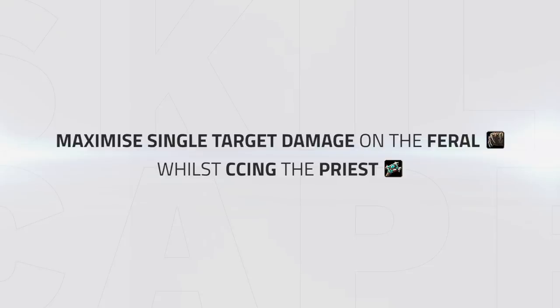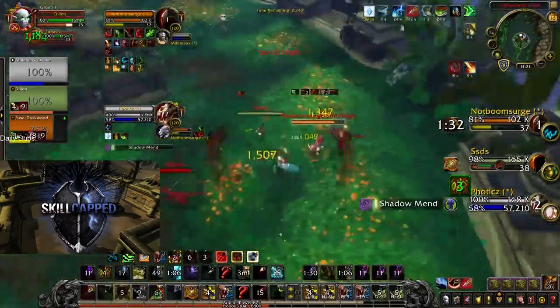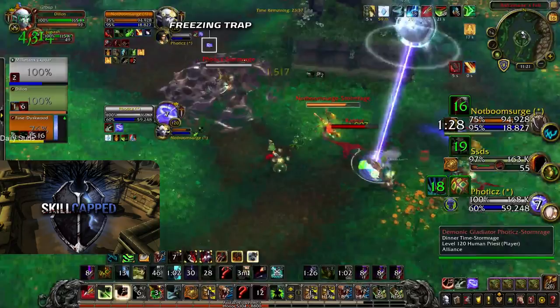So the strategy is quite simple — you want to be maximizing all single target damage onto the feral whilst crowd controlling the priest. Look to do the standard bash, maim, or intimidation into freezing trap onto the priest, and then pump the feral with single target damage. Only pop offensive cooldowns whilst the enemy healer is in crowd control. Be careful popping strong offensive cooldowns whilst the priest is in a stun, as he can use preemptive pain suppression, so always wait for the trap. As this matchup is a pure damage and crowd control race on each other's feral, wasting time having to deal with premonition from the priest can easily set you heavily behind, so always look to trap off of a stun.